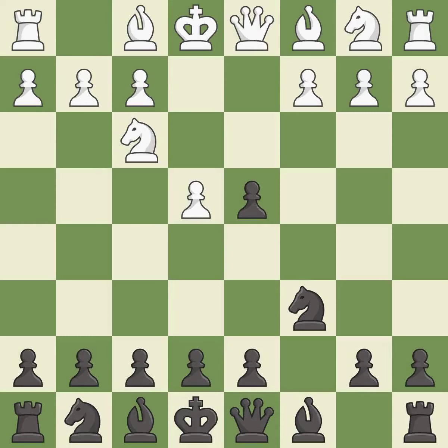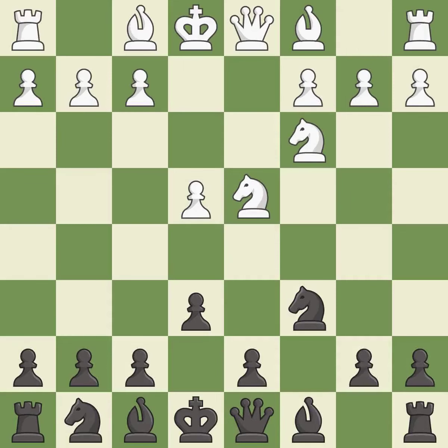Cxd4 gives black two central pawns versus one central pawn for white. Nxd4 recaptures the pawn and activates the knight in return for having one central pawn versus black's two central pawns. e6 controls the d5 square and allows the dark-squared bishop and queen to develop. Nc3 defends the e4 pawn and puts more pressure on the d5 square.